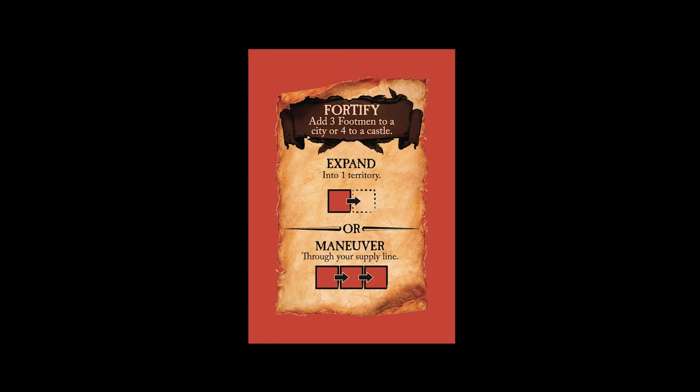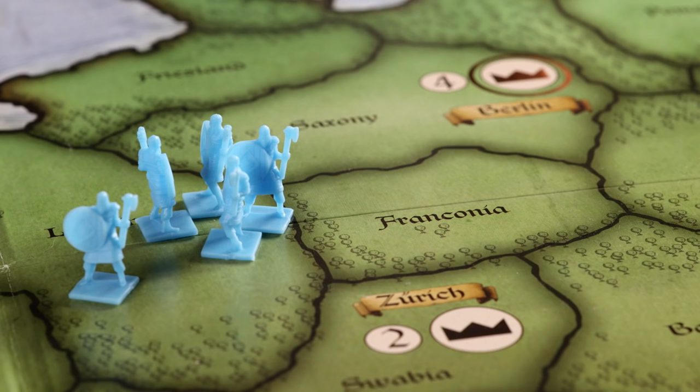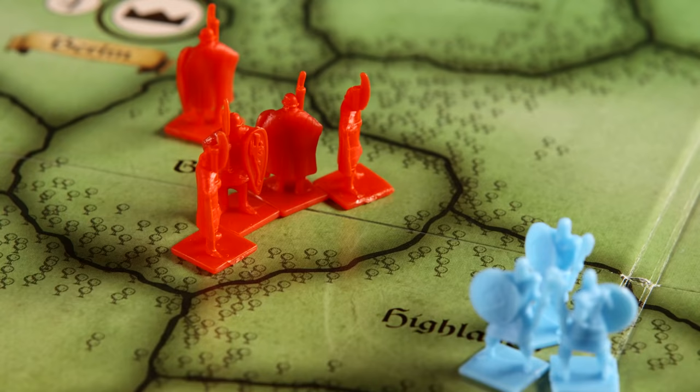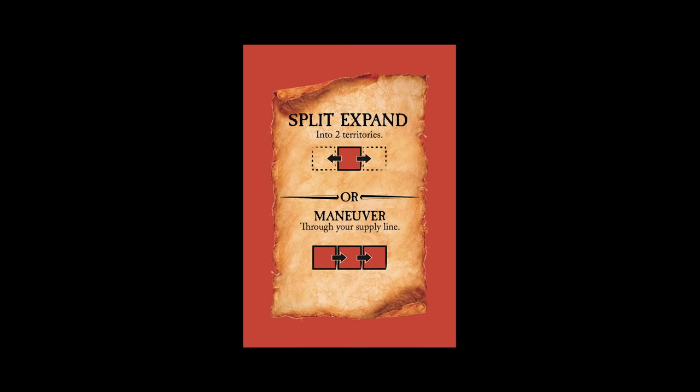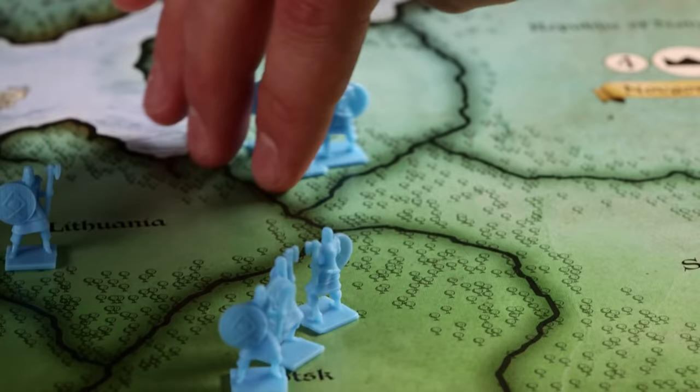Risk Europe is played over a series of rounds. In each round, the king can only issue two orders from that player's hand of King's Orders cards. The Expand card allows you to move any number of your army units from one territory you control into one adjacent territory that is either unclaimed or occupied by an opponent's army — but you must leave at least one army unit behind. Split Expand allows you to move units from a territory you control to up to two adjacent territories, both adjacent to the original territory, and again you must leave at least one unit behind.